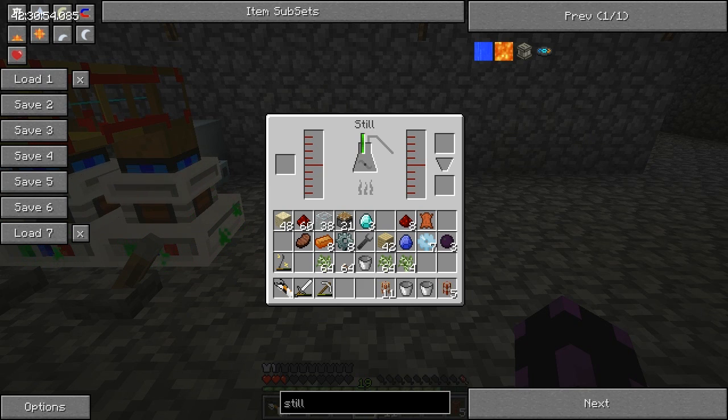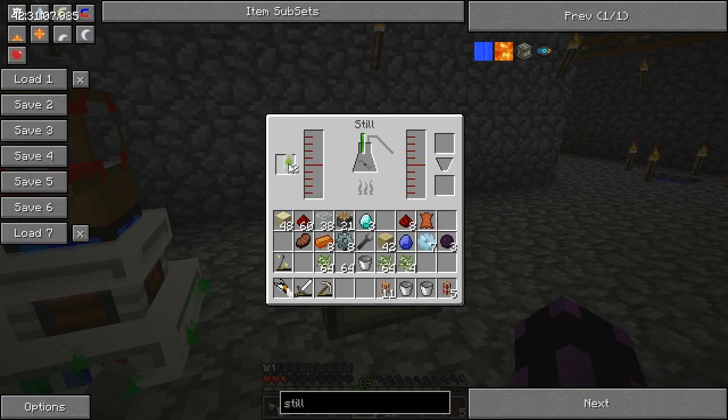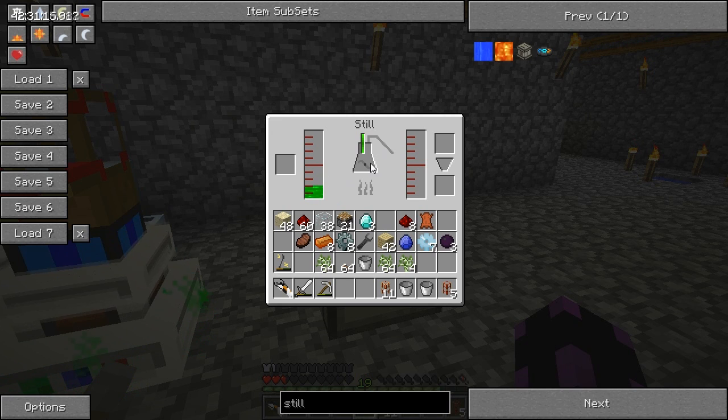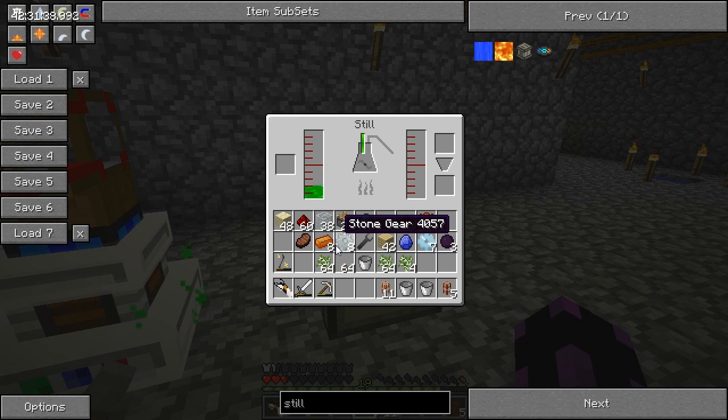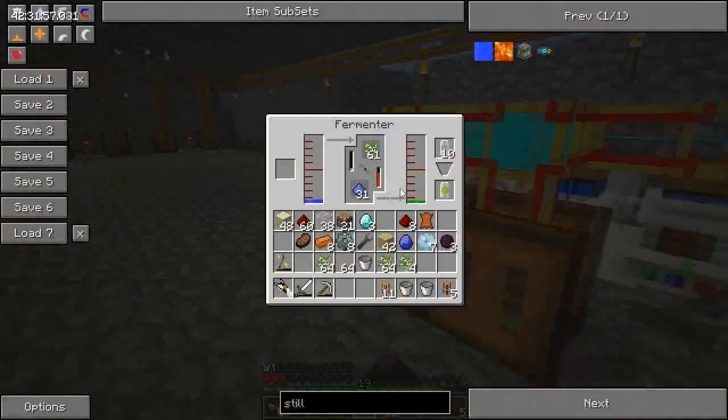Machines still. Number one - biomass input. So if I take this and this. It takes the cans but it puts it in right. Step two - progress indicator. At the beginning of the distillation process, a full bucket of biomass will be taken from the input tank to fill the green gauge at the top. As long as the still is receiving energy, biofuel will be produced constantly as the gauge depletes. When it's empty, another bucket of biomass will be subtracted from the input tank. Output tank - which is this one.